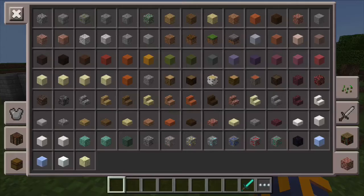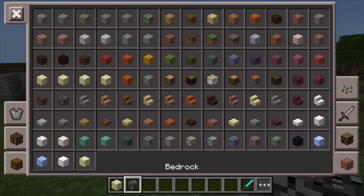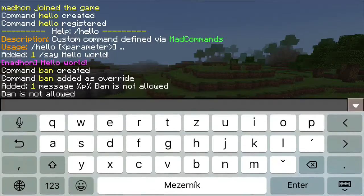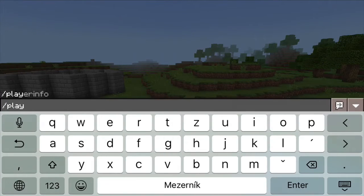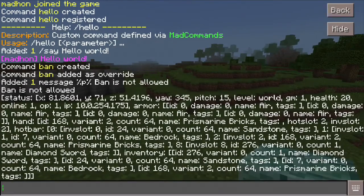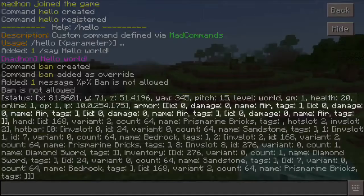Another important ability for minigames is the ability to check certain information about players and make decisions in the minigame logic depending on that information. MadCommands lets you check the player's position, game mode, health, but also armor and inventory.